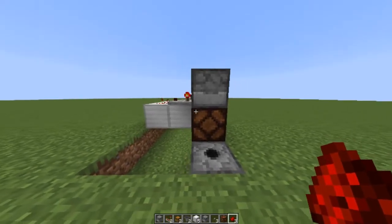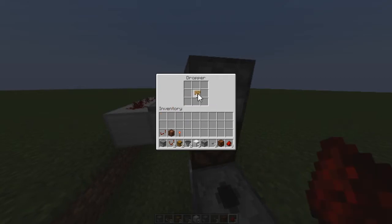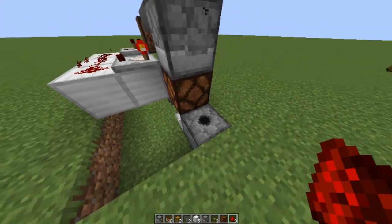What is up guys, and today I'm going to be showing you this ultra-compact vending machine in Minecraft. This machine takes what is called snack cards. You put one in the dispenser, press the button, and you get a cookie.